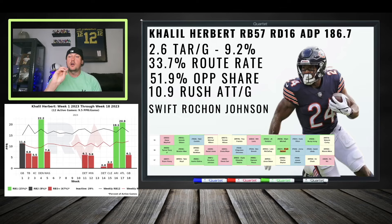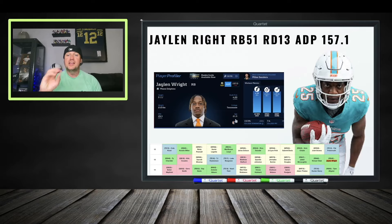Khalil Herbert — round 16 draft capital, a forgotten asset but a guy with good speed and athleticism, proven to pop off. He's playing behind D'Andre Swift, who has had fantasy-relevant injuries throughout his career, especially with Detroit. Something to take note of throughout the season — might be a guy you're picking up off waivers later on down the road.